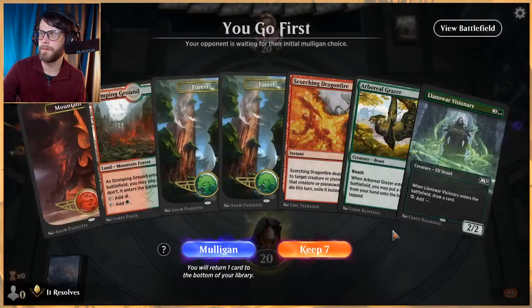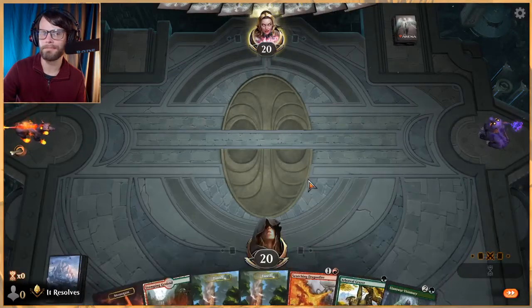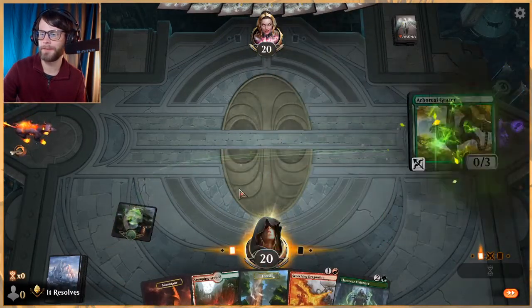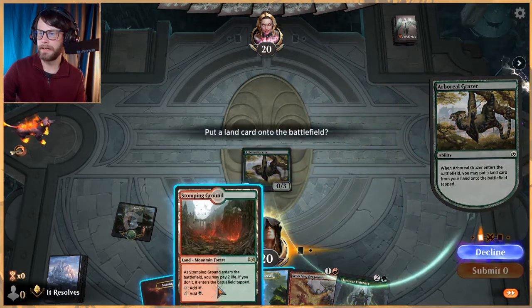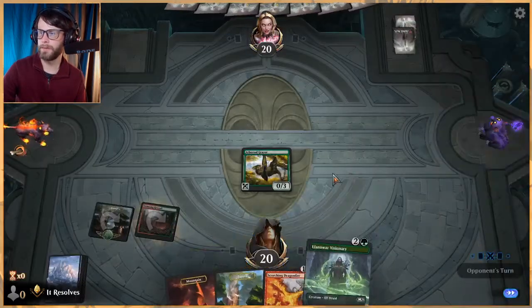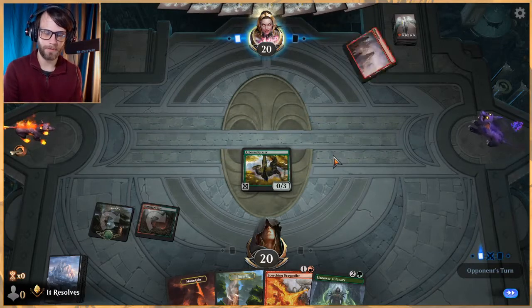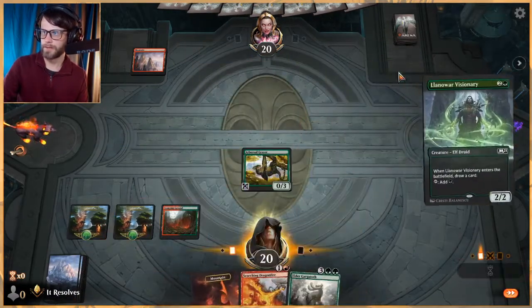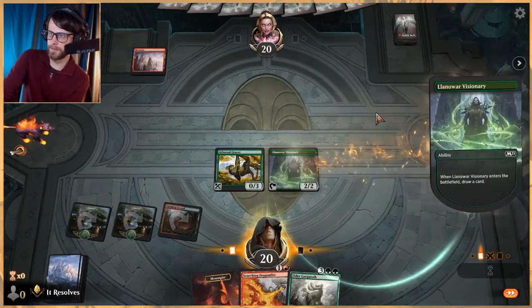Let's see if we can get another couple of wins with this. So far we're doing okay — I'm a little impressed this is doing all right. Let's get Stomping Ground down. Next turn we'll be able to play the Visionary, which will be nice, and that'll get us up to turn five pretty quickly. And we've got a really great turn five play.